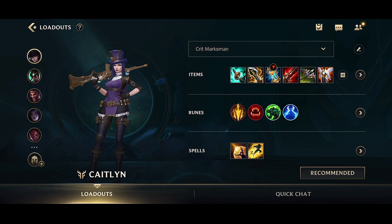I feel like Caitlyn is one of the most fun ADCs to play in Wild Rift, but it's kind of hard to win on her. That's actually what I truly think, and that's why I don't pick her often. But she's so fun, and I'm so glad I was able to get a dub with her.